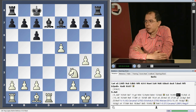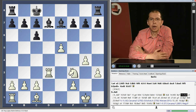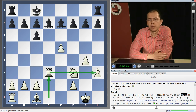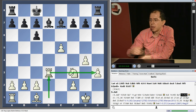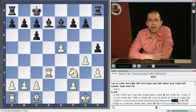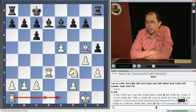Now I played Rook d3, which is a really difficult move to find. The rook supports the knight on f3 and the pawn on h3, but that is of course not the only reason for this move. The other is a tactical justification which we will see after the natural move h5 - and now Bishop g5 works, with the other rook joining the action on d1 or e1.